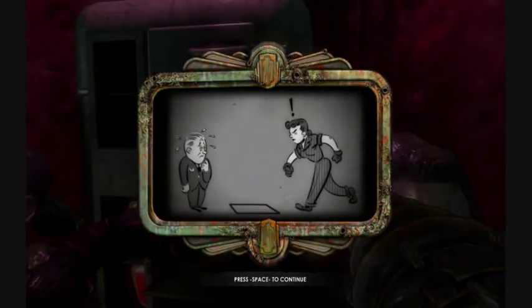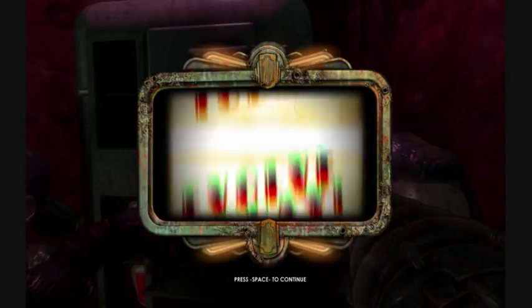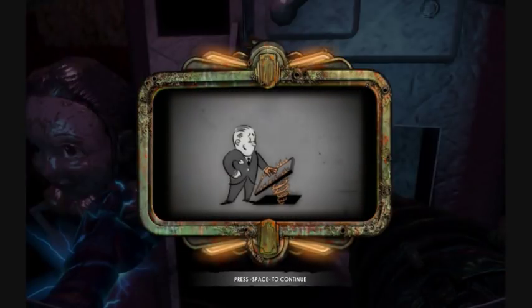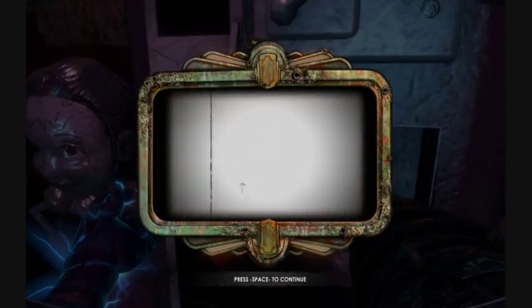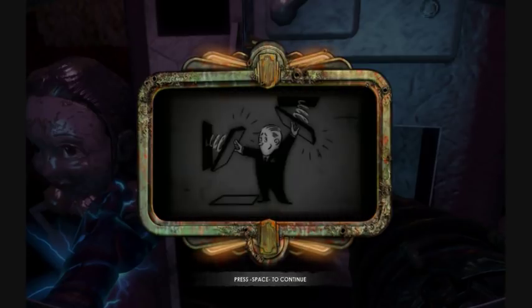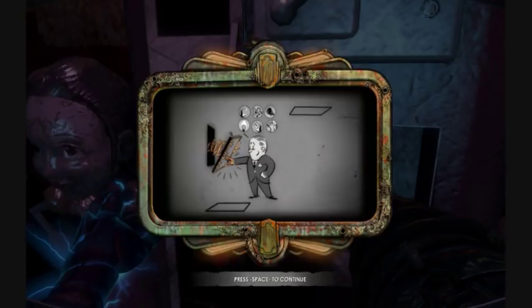Set traps for unsuspecting enemies. Lure your foes into deadly ambushes. Upgrade your traps with Plasmid Bower and try out many combinations. Place traps on any surface to create more elaborate booby traps. The possibilities are endless.